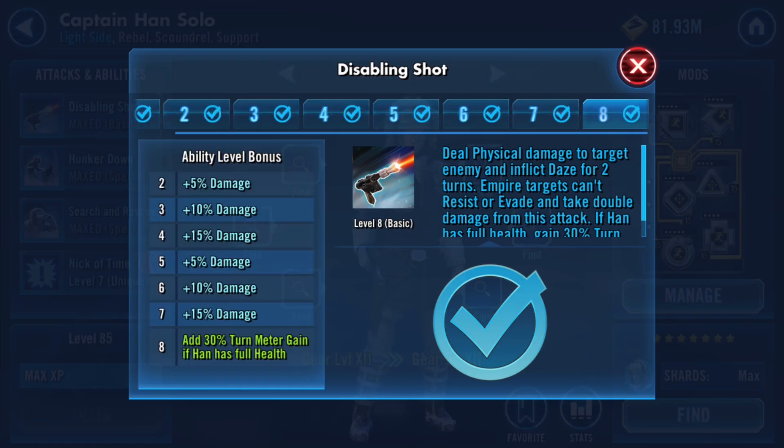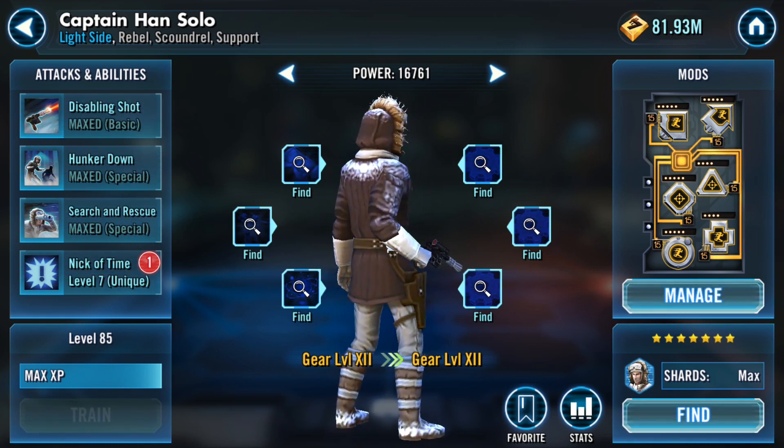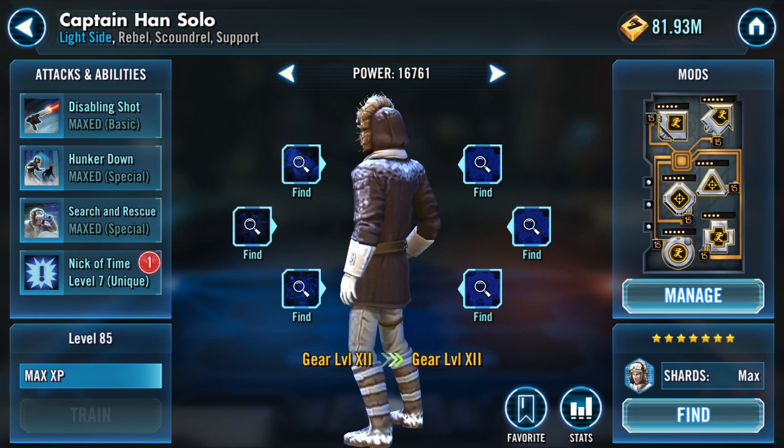Another great example is Captain Han Solo's basic ability, Disabling Shot, which deals physical damage and inflicts Daze for two turns. It does not say it inflicts Daze 70% or 80% of the time — it just says it inflicts Daze, so this has a 100% chance of getting through door number one. It also says 'Empire targets can't resist or evade and they take double damage,' which will be applicable in door number three.